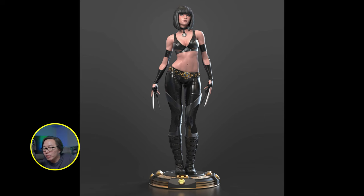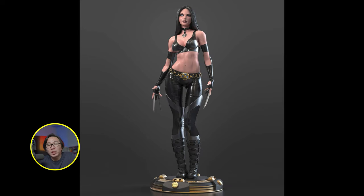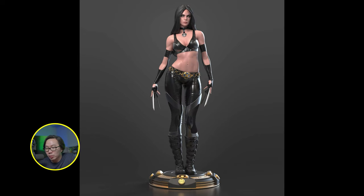We have the full reveal and open pre-order for this museum type X-23. Gotta say, this looks extremely good — especially the portrait with the long hair. The claws will be made out of real metal and plated chrome, and her eyes will be glass eyes. So this is going to be a very remarkable statue.